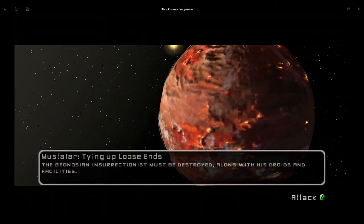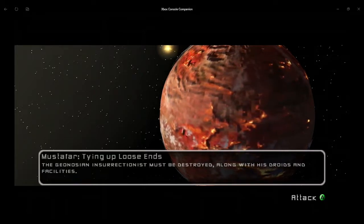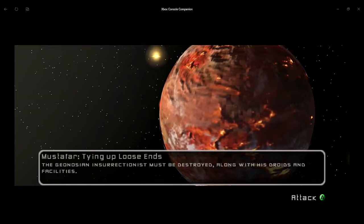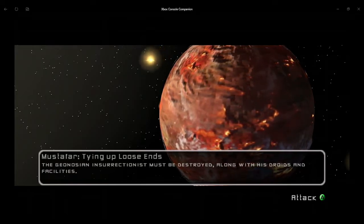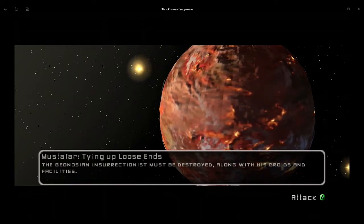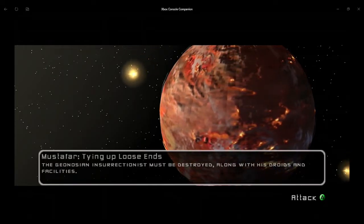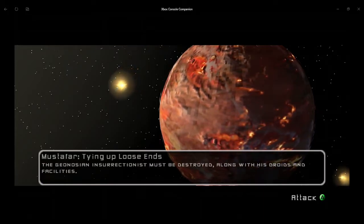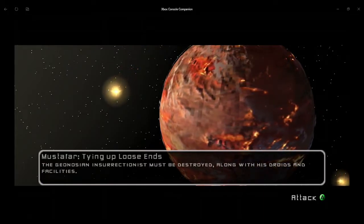Hey guys, welcome back to another episode of Star Wars Battlefront 2 Classic: Rise of the Empire with me, Dark Helmet Cat 67. Last time we did the space battle over Mustafar.